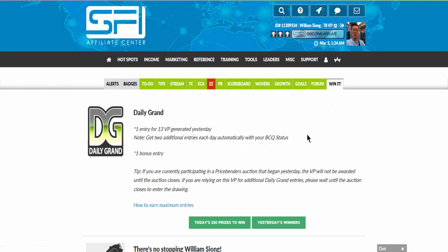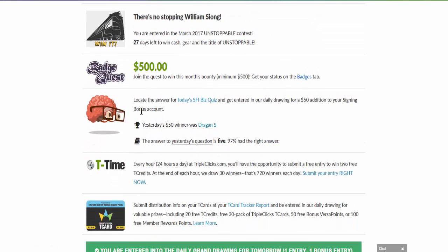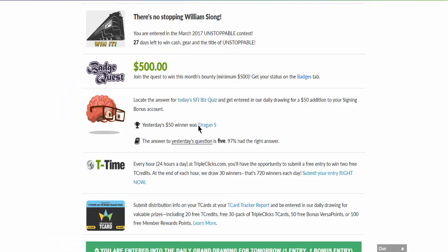You notice that here it says: locate the answer for the SFIP quiz and get entered in our drawing for a $50 addition to your signing bonus. So you just click here and read the question — SFIP and how many versus points or T credit spent playing. One T credit is equivalent to one versus point. I have the correct answer, which means I have the opportunity to win $50 if I am picked as the winner for today.